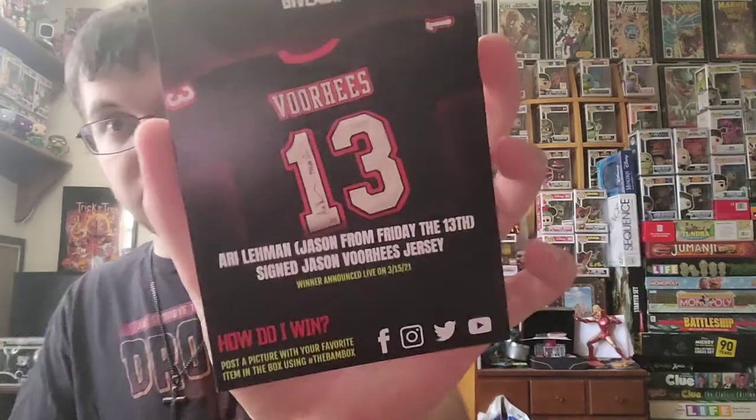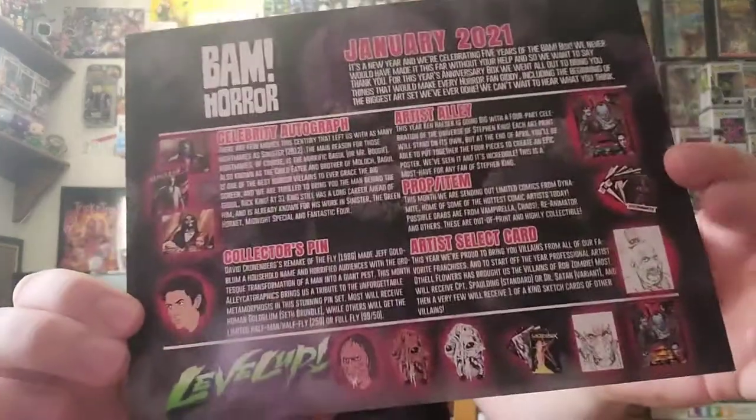This is the BAM Box Presents February Horror Box giveaway. Number 13 — Jason Voorhees jersey. To win this, you post a picture of your favorite item using hashtag The BAM Box. The info card says: BAM Horror, January 2021 — it's a new year, and we're celebrating five years of the BAM Box. We never would have made it this far without your help. We went all out to bring you things that would make every horror fan giddy, including the beginning of the newest art set.